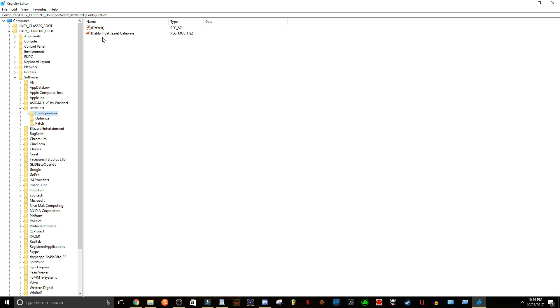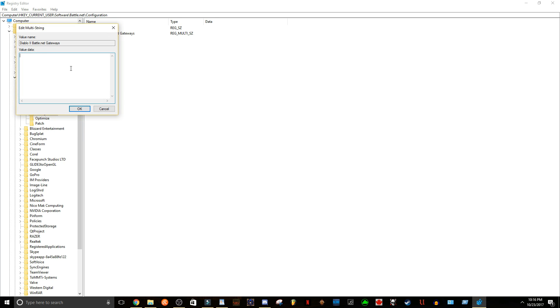On the right-hand side you should see 'Diablo 2 Battle.net Gateways'. Open that up and delete whatever's in there. If it has the Sin War from Median XL, make sure it's blank. Then copy and paste the text I'll leave in the description below into this file.